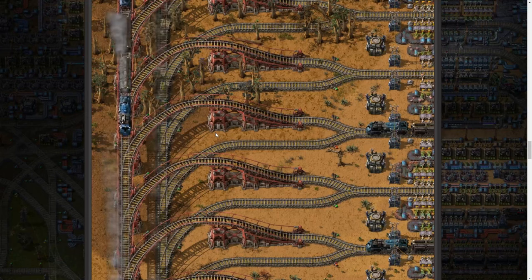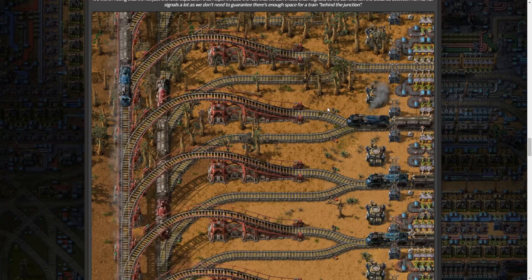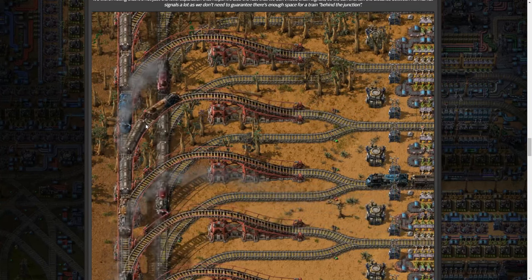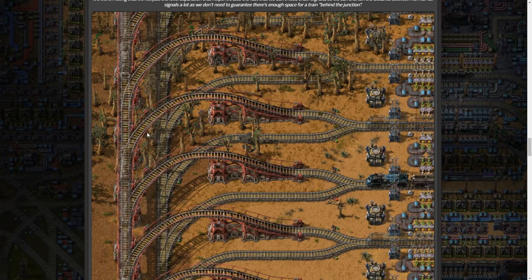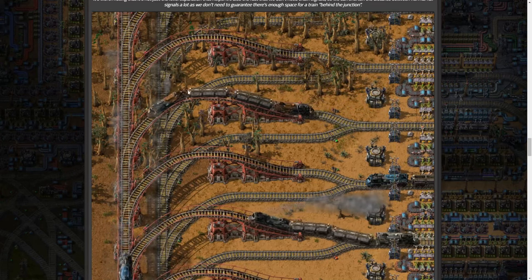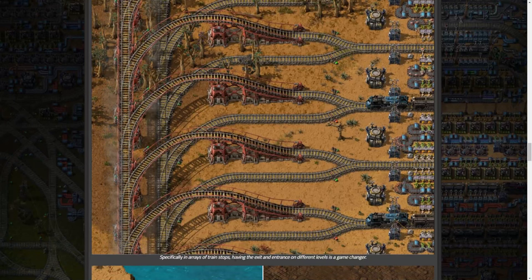This is probably my favorite part - not only does this look amazing visually, but what it lets you do functionally. In this example they have the entrance at ground level and the exit at elevated level. This can allow so much more throughput around your stations because trains going different ways no longer have to wait for each other. As they say specifically: having entrance and exit on different levels is a game changer. Yeah, no kidding.